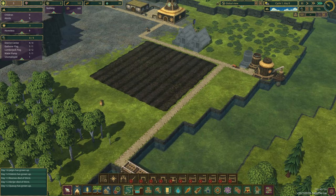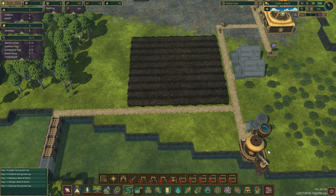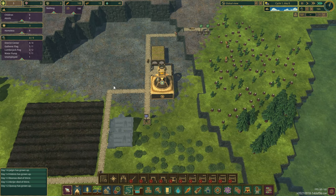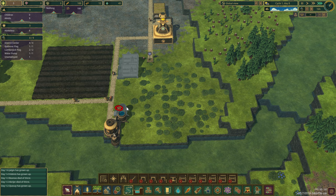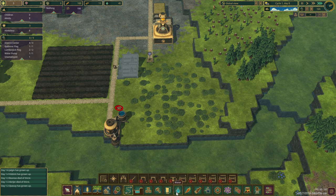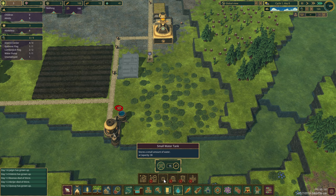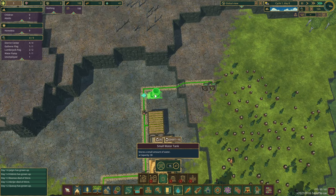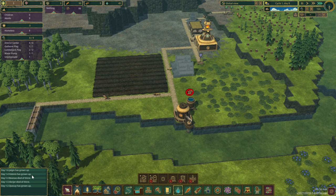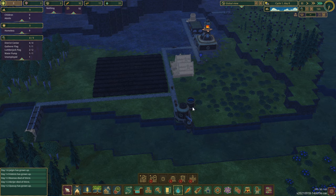We've already had two beavers die of thirst even though I have water here. I'm not sure what's up with that - we have stored water, we have a water pump. Maybe I'm supposed to store water closer - you know, you're dying of thirst up here in the flatlands. What I could do is cancel this and build water storage up here. After the dam's finished - I don't understand the dying of thirst. Two of them died of thirst - there's water right here.